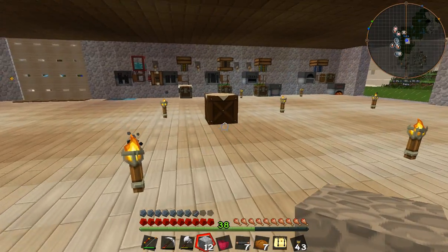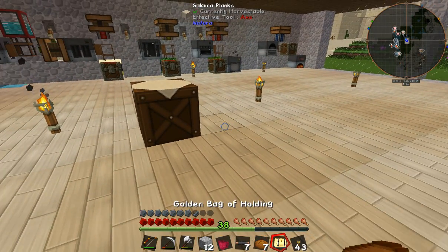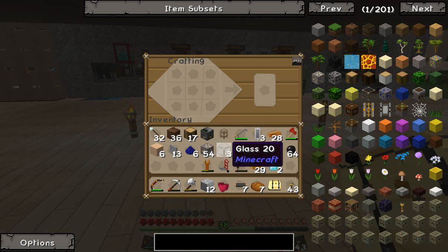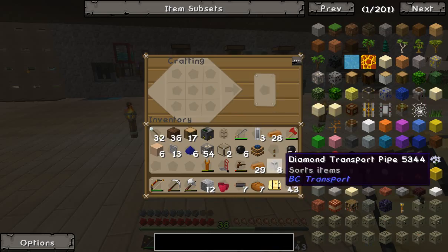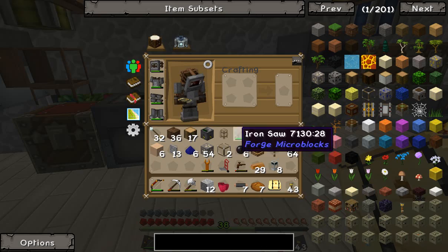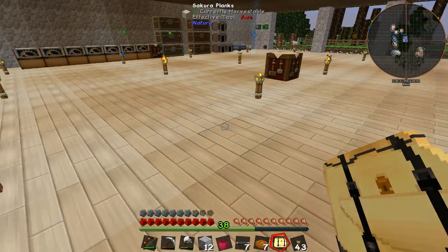Let's try a couple of diamonds and a piece of glass. What I want to do is make another chest.